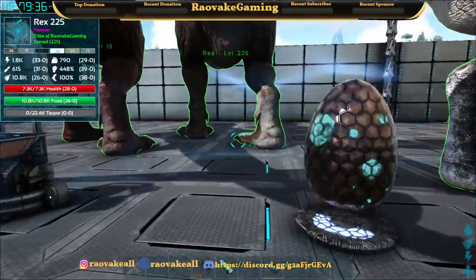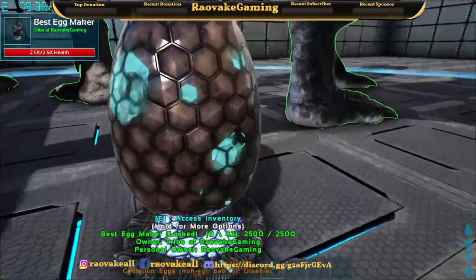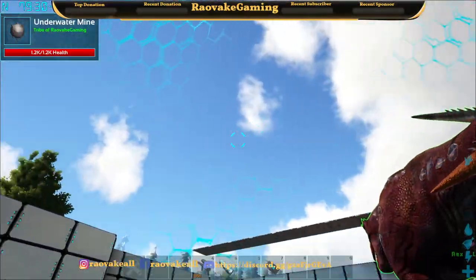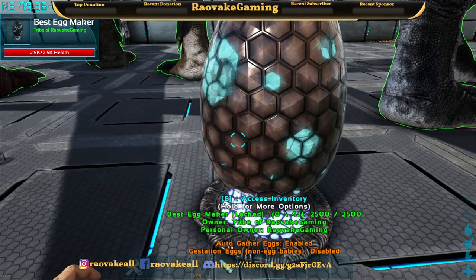The Insulation Range is basically the range where you'll keep the eggs to the right temperature. And then you've got Show Range, which is pretty massive actually. Now you have Enable Auto Gather Eggs.